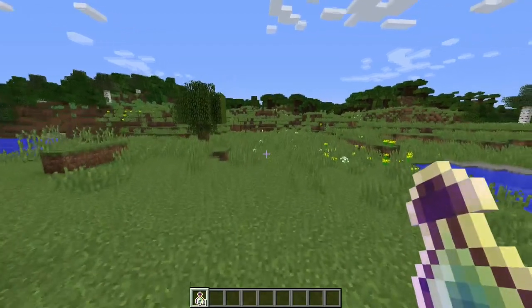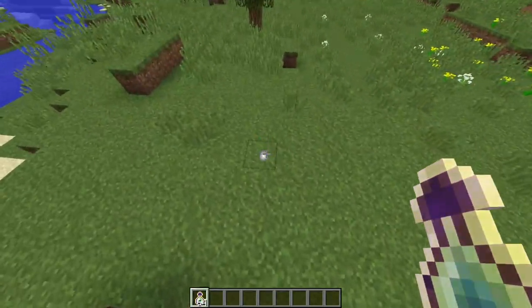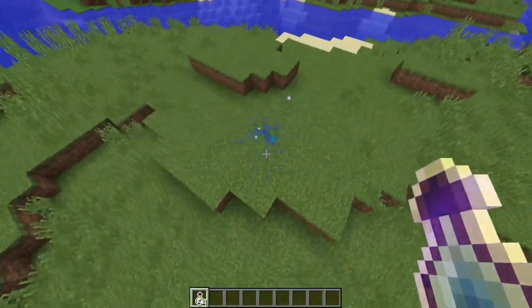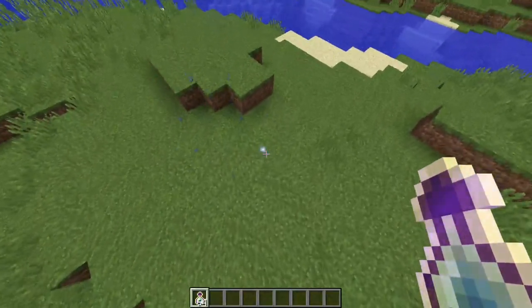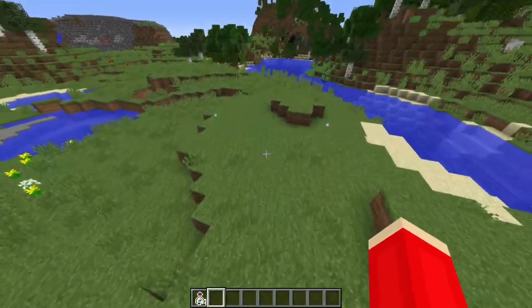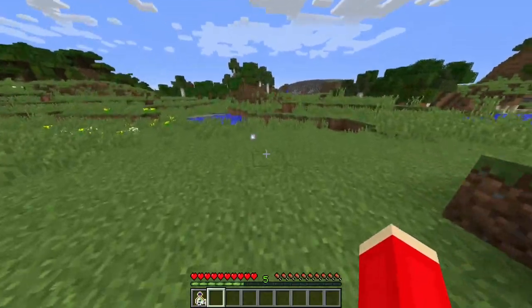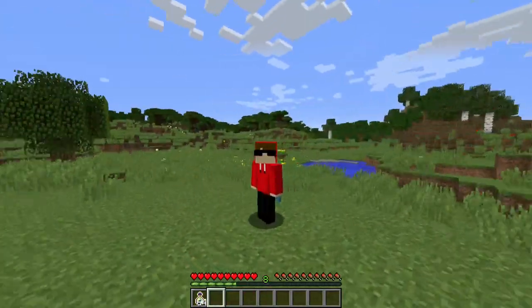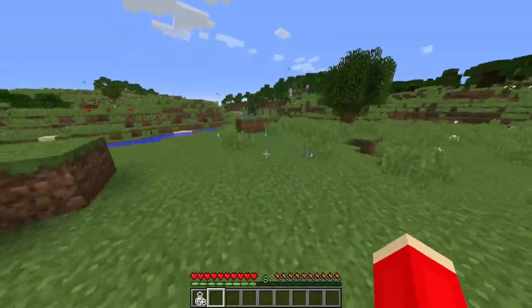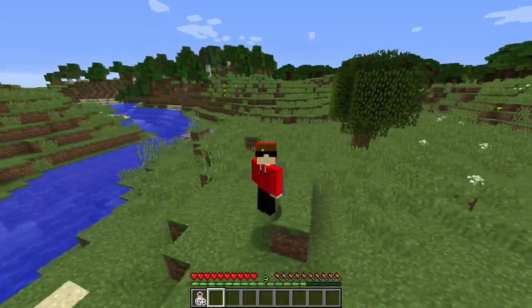At number 8 on our list, we have a mod called Clump. This mod makes it so that when you throw down XP, all of the XP particles will clump together. You can see they all kind of merge into one big XP orb. We throw a bunch down and most of them clump together — and they still give you the same amount of XP. So going from two levels, to five, eight, nine, almost ten levels. Clump is a pretty cool mod that also helps with lag if you have a slower computer.